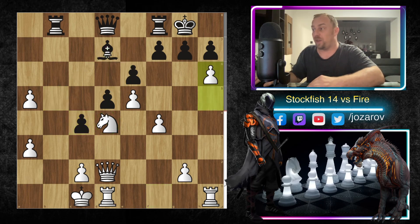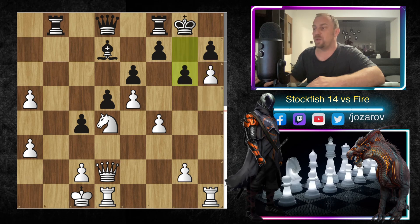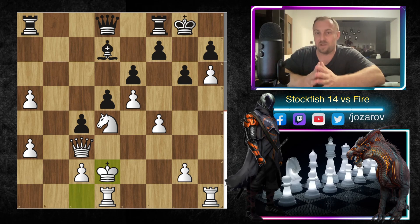After b takes c4 we have h6, then g6. If you take now there are simply too many weaknesses — f5 will happen, queen takes h6, we can take out the pawn on that side. Really brilliant positional play. After b takes c4, h6, g6 by Fire, then queen to c3, rook to a8, and now king to d2 — the king hunt is starting.